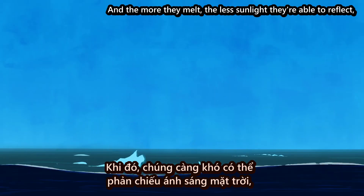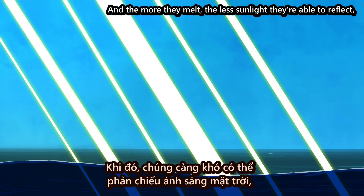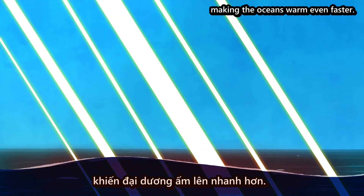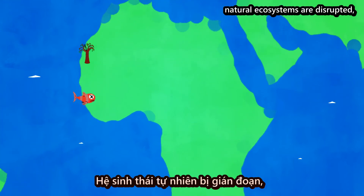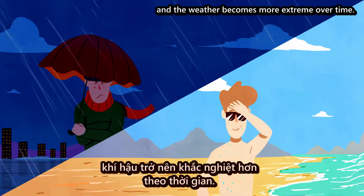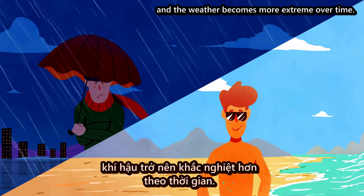And the more they melt, the less sunlight they're able to reflect, making the oceans warm even faster. Sea levels rise, coastal populations are threatened with flooding, natural ecosystems are disrupted, and the weather becomes more extreme over time.